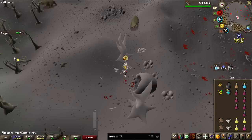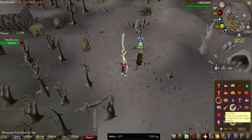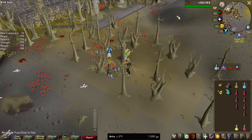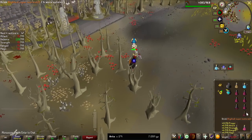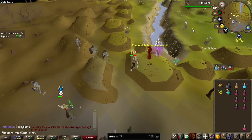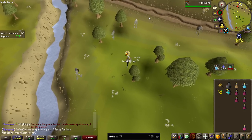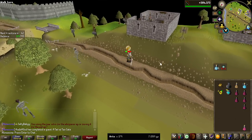He got the Teleblock on me — I'm pretty dead. This guy has DFS, Dragon Crossbow, Voidwaker even! Down to my last Saradomin brew. I have to run all the way to the Wilderness Ditch. No more food left — he has to splash every single Entangle on me for me to get out of this. No way, he actually kind of splashes everything though. No way I actually got away from that guy.